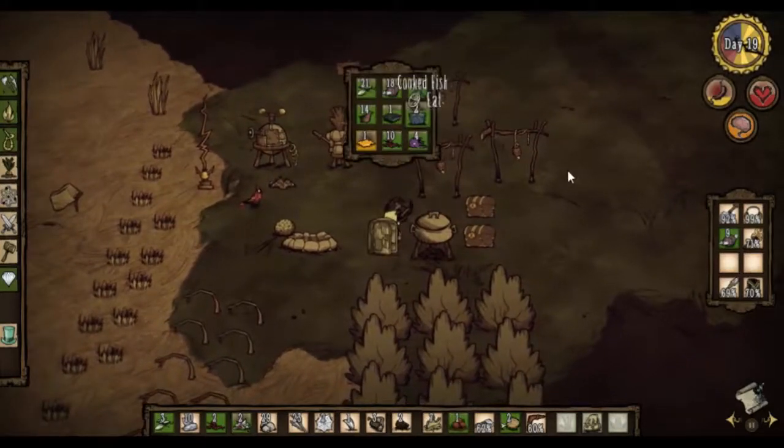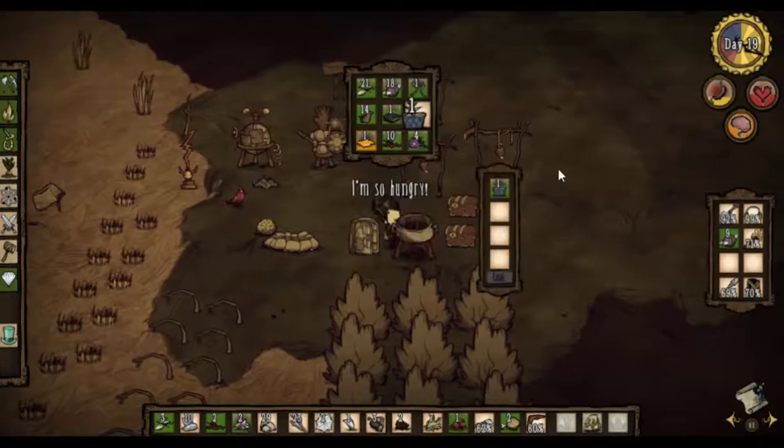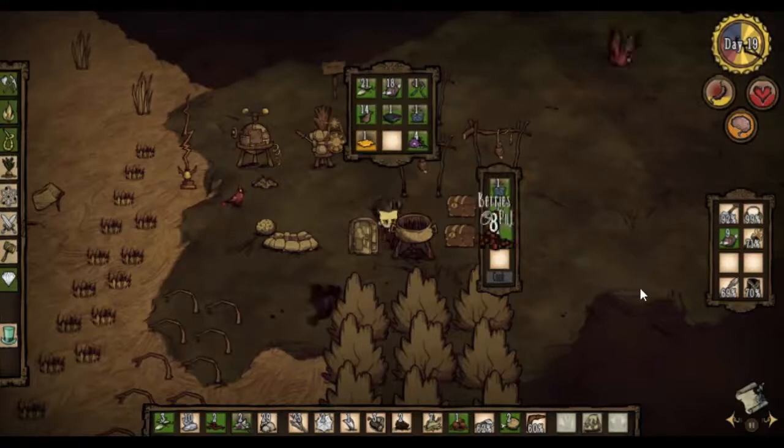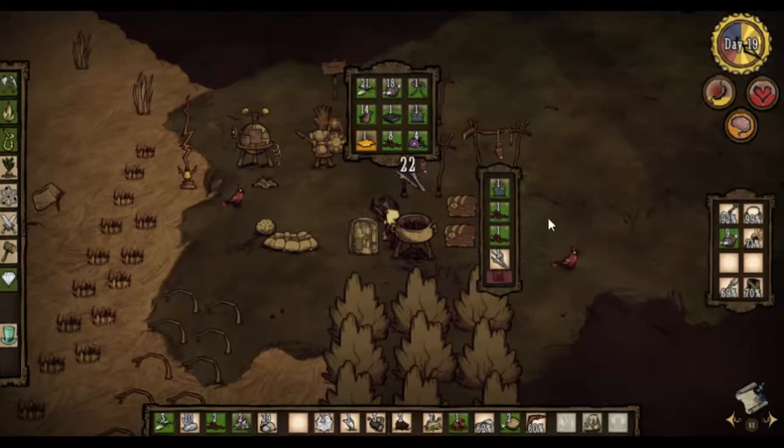Let's make ourselves some fish sticks. We'll have one fish, put two berries in, and a stick. Get that cooking. That'll heal us up.